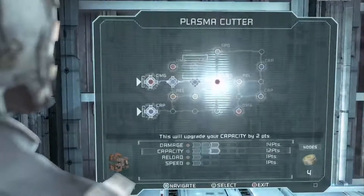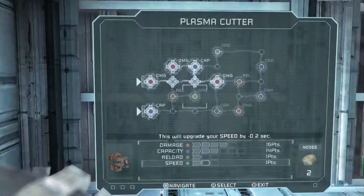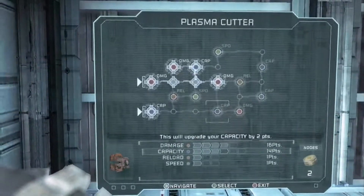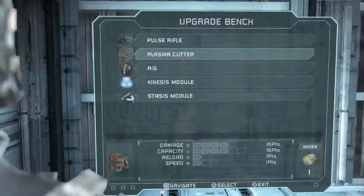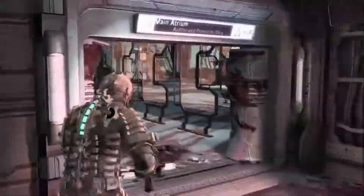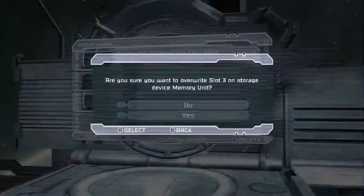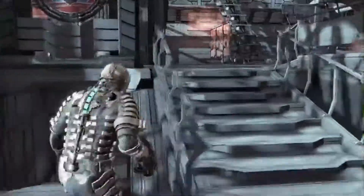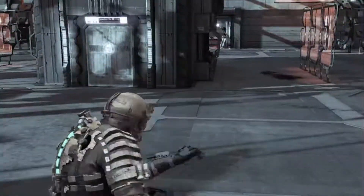I grabbed a couple more power nodes from the store, so I'm going to make another pit stop at the workbench. I'm checking to make sure I have air upgrades on my rig because I need to do a big spacewalk in a moment. I am upgrading my plasma cutter right now because that is my primary weapon that I have ammo for — taking those damage upgrades, the reload speeds, and the firing speed. That's all personal preference; however you feel like upgrading your weapons is your call. I'm going to hit the save checkpoint because I know that spacewalk is coming up and it's very easy to get killed.